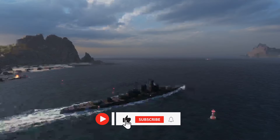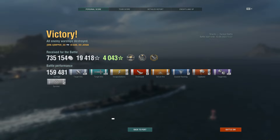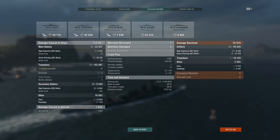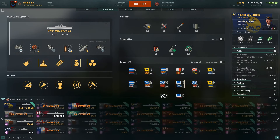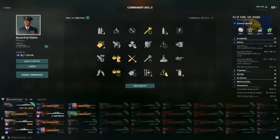Do I recommend spending money on this ship for a secondary build? No — I have to give it a thumbs down. I didn't find the enjoyment or playstyle compelling. You get a lot of secondary fireworks and hits, but it's not effective enough. I'd rather stick to the tier 9 Rupert from the tech tree — free to grind, better secondary performance, decent torpedoes and maneuverability. The Carl Johan is average at best, maybe okay for ranked. Let me know what you think — like, subscribe, share, and take care!